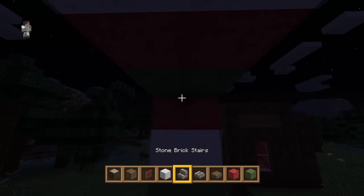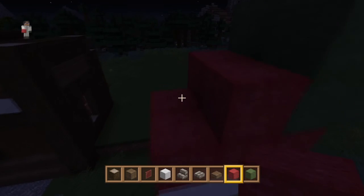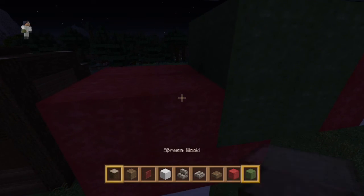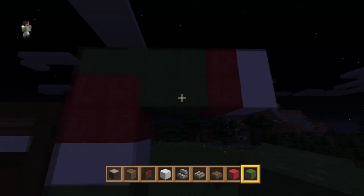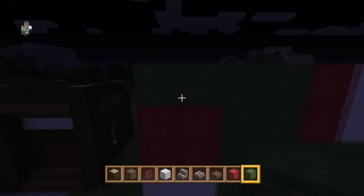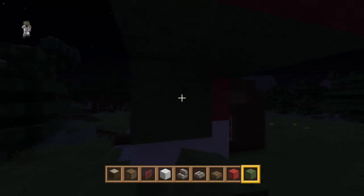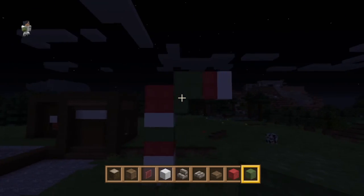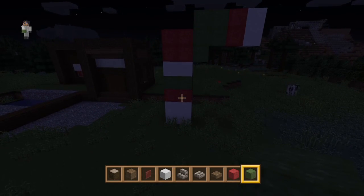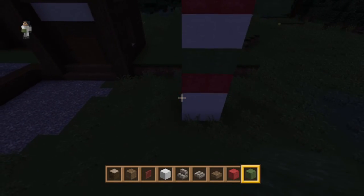You can probably also do something along the base to make it look more appealing, but that kind of takes away the effect of the candy cane. I wouldn't really recommend it — just go with the basic candy cane; it looks pretty nice and solid. It was just an example to show it off.